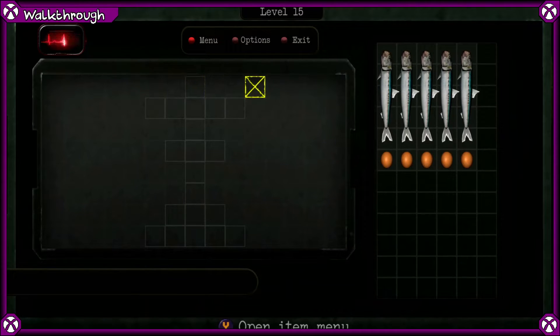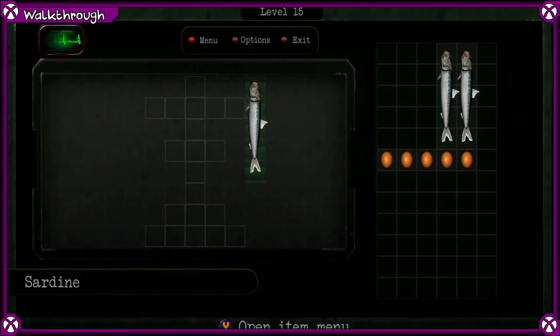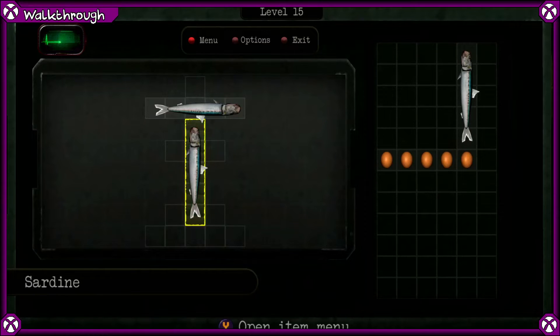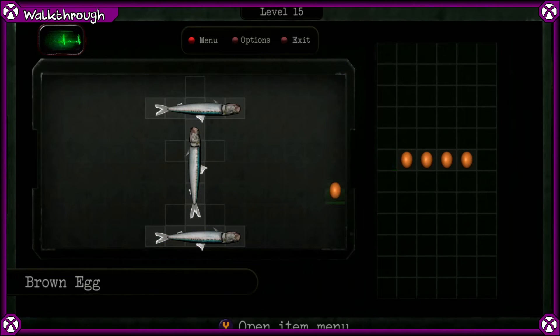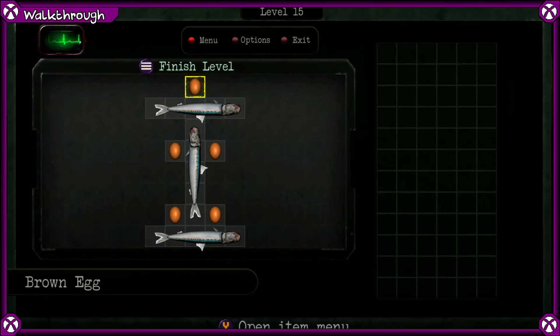Level 15 is all healing items. You can see we need to heal twice, so we're going to eat 2 of the fish. Then we can spread them out into the fives — it's literally obvious where they're going to go, you can't really put them anywhere else. We're going to put those here and put all the eggs in the remainder spaces. And that's level 15.